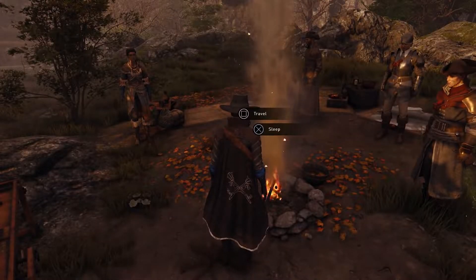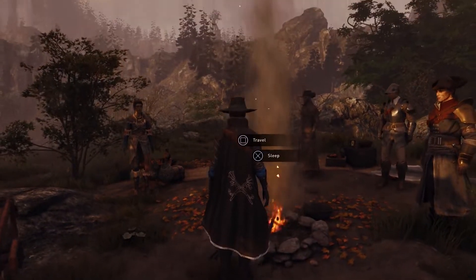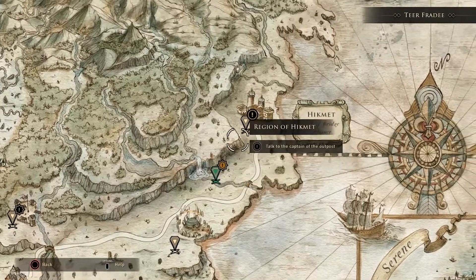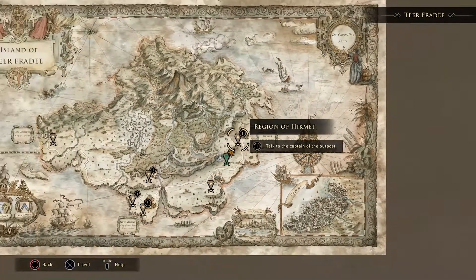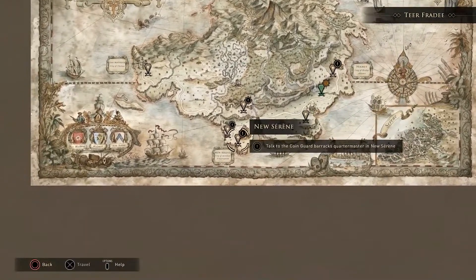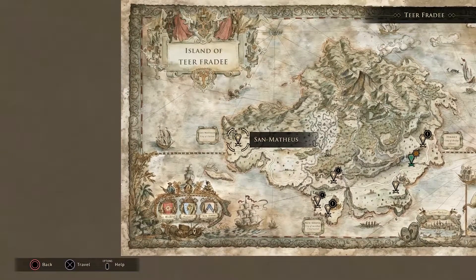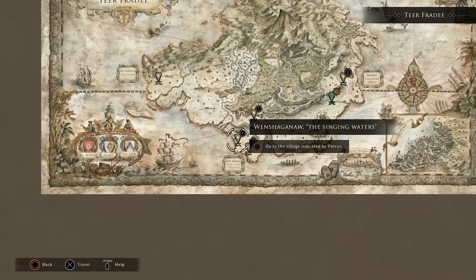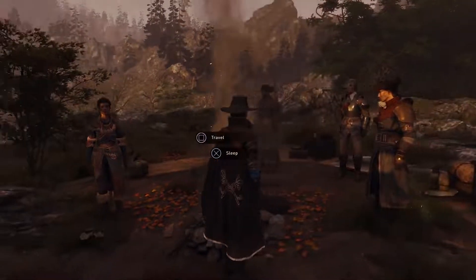Campsites also act as fast travel points to other locations. Let's take a quick look at the island map to give a better sense of the geography. We're just here, while over to the east is the city of Hikmet, settlement of the Bridge Alliance. Down here we have Nusirene, your starting point on the island, newly governed by your cousin Constantine. Over in the west is San Mateus, city of the fervently religious Tileme nation. During your adventure, you'll also come across several native settlements spread throughout Tir-Fride.